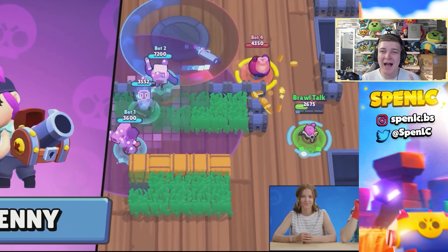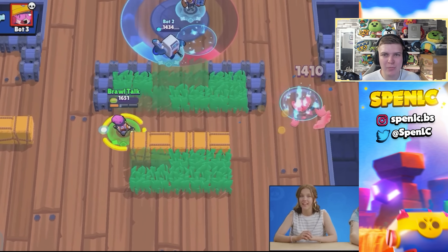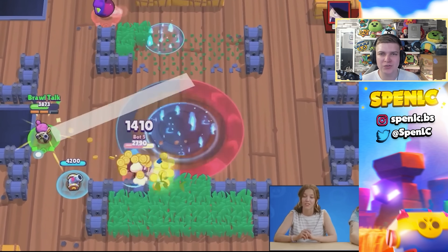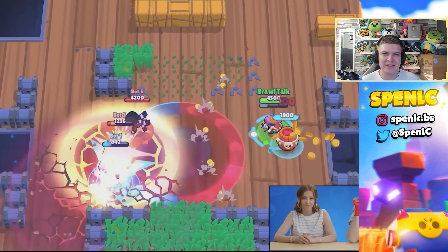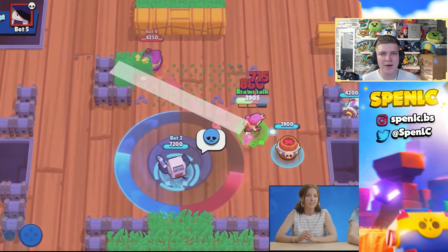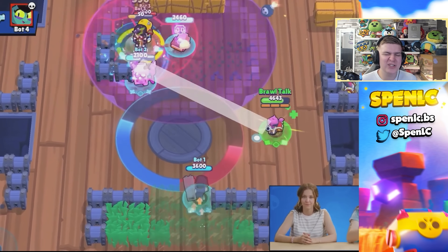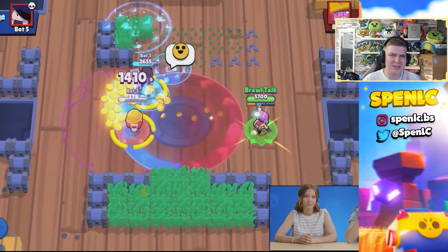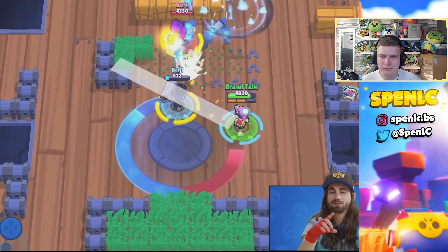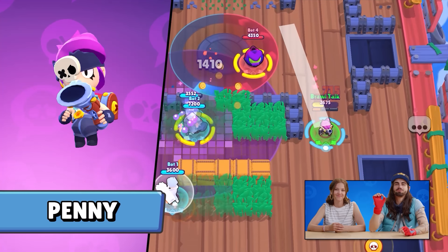We're getting a Penny remodel and rework. They're making her range shorter and projectile speed faster, which will really help her in 1v1 interactions. She's getting a new gadget where she drops a barrel that you can shoot through for extra splash damage to enemies. The turret will now signal where the bomb goes, making it a little easier to dodge.